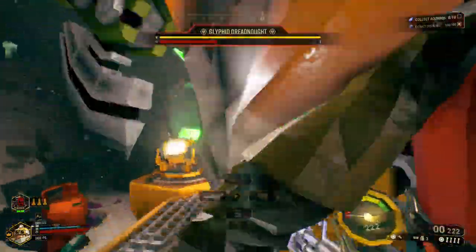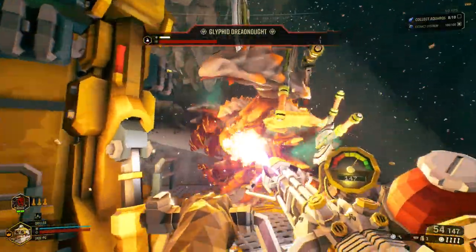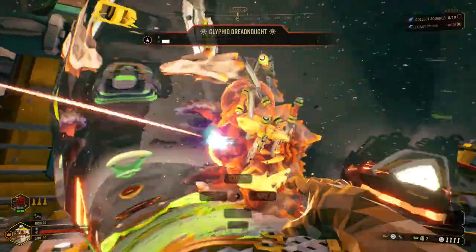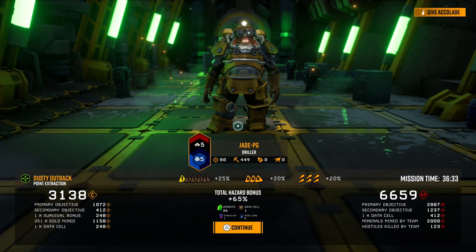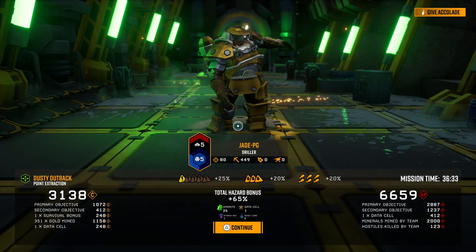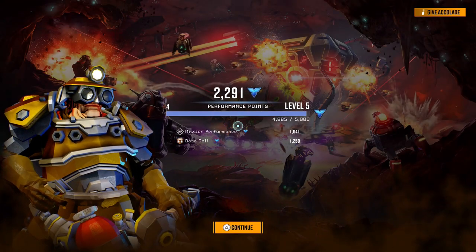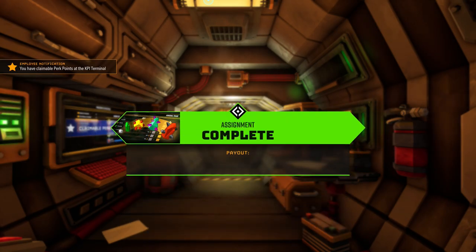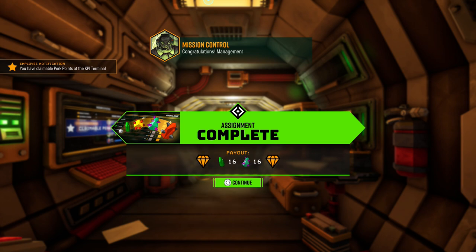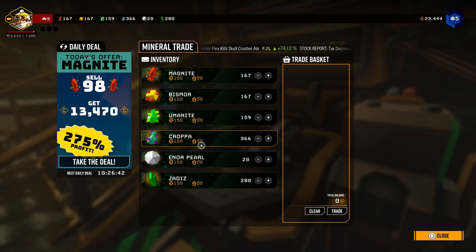The third one is a point extraction — simply gather the minerals, in this case aquarq, and bring them back to the drill ship before sending it off in a drop pod. You can get anywhere between 10,000 and 15,000 XP, and obviously much more if you're doing it on high difficulties. I had a mix of level three for the first mission, level two for the second, and then went easy on the third to get it done. On top of all that, you get a nice payout — a bunch of jadiz and other minerals.